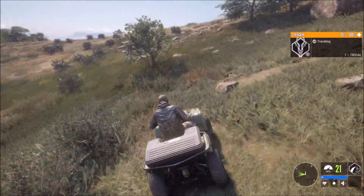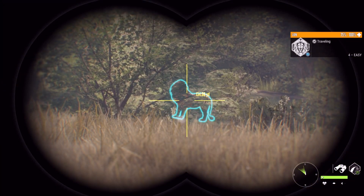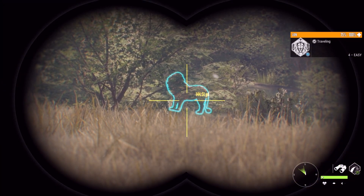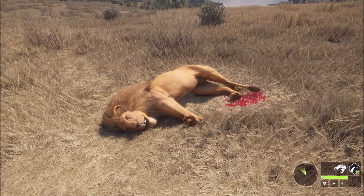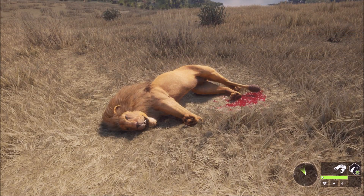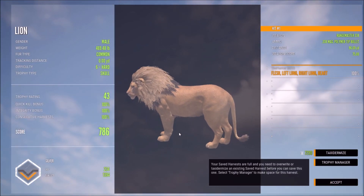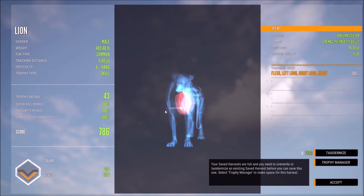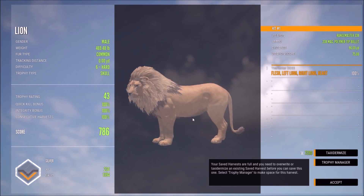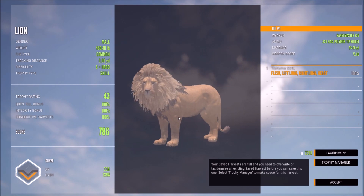All you have to do is find a different animal, spot it, and it should go away. We'll just spot this lion out here at 134 — we're not in the tripod stand though, so we're not going to take a shot on him. Is our first lion going to be a gold? He is not — he's a silver 786. We got double lung and heart on him at 96 yards. Trophy rating of 43, not quite big enough for gold, but not bad.